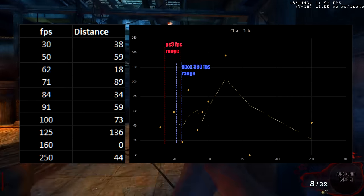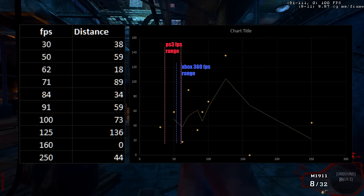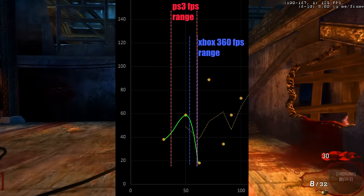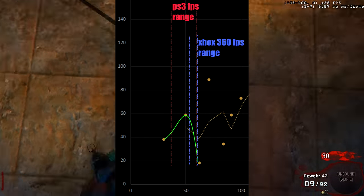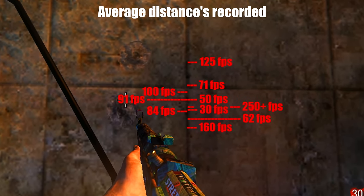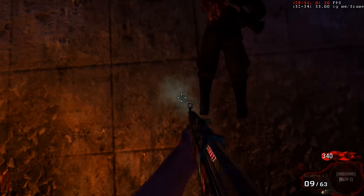PS3 generally sits between 40 and 60 FPS, so when you do something demanding — like killing a horde or jumping through a trap — and the frame rate drops to around 40 or 50, you can actually jump further than at 60 FPS. Xbox 360 tends to sit at a steady 50–60 FPS and only drops to about 50. So I think you can jump further on PlayStation than Xbox, depending on the map and situation. Generally speaking, on PC you can jump further than either console, as long as you have around 125 FPS.